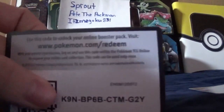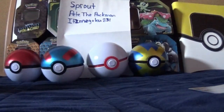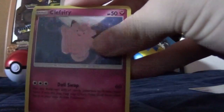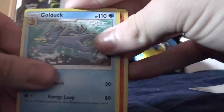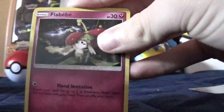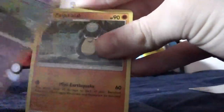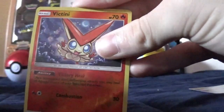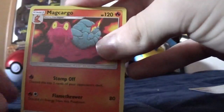Well, we did get that one GX card, so let's hope for another GX card before we finish this up. We got a Clefairy, an Ambipom, a Golduck, a Litleo, a Fomantis, a Spiel, a Natu, a Poliwrath, a Victini, and then a regular rare Metagross.